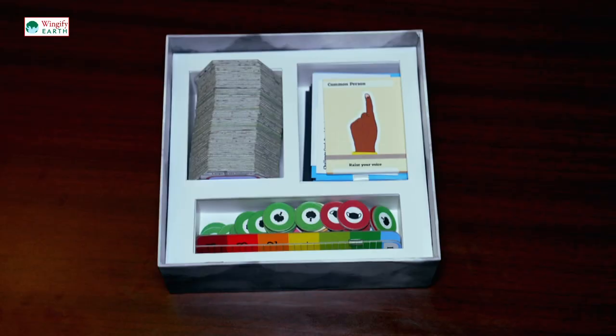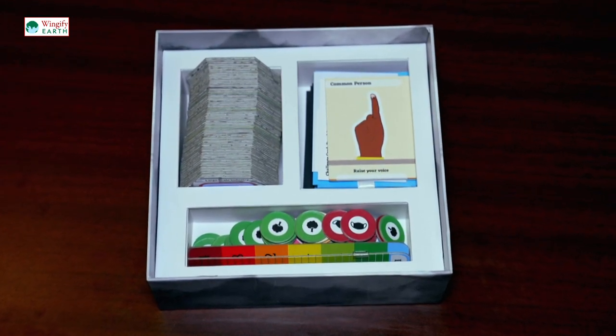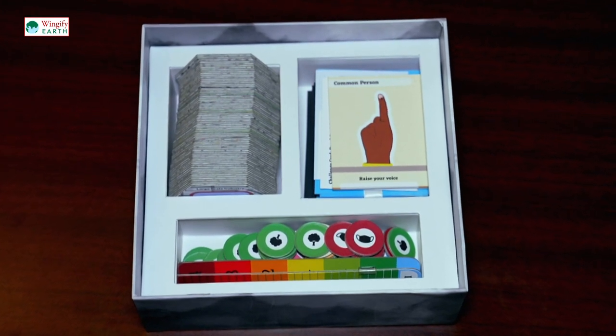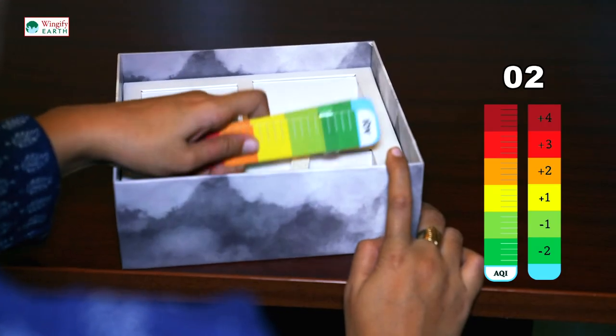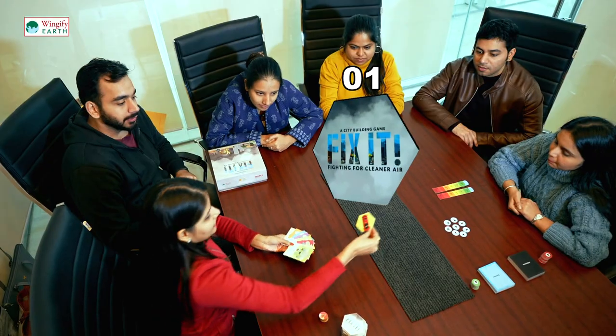When you open this box, you will find some cards, tokens and tiles which you should understand well so that you can play the game easily. Inside the box, you will find two AQI meters, 69 city tiles, and one GPO tile.